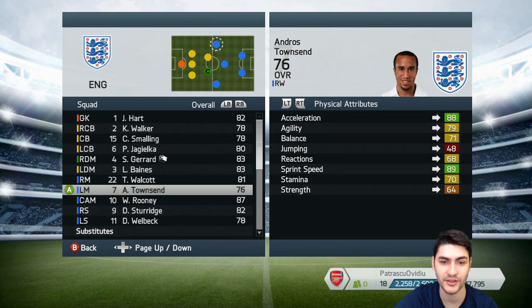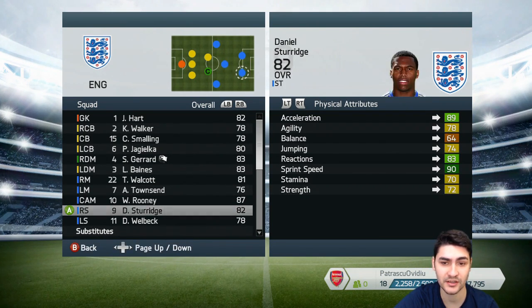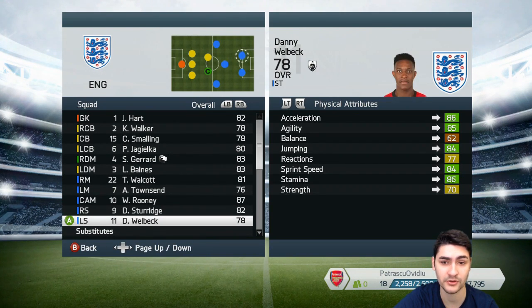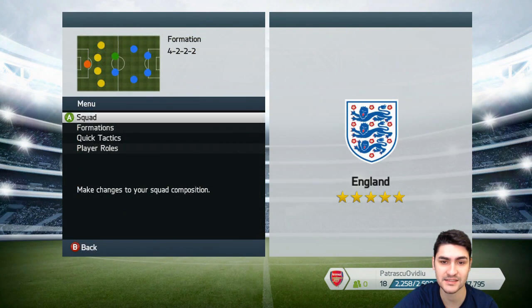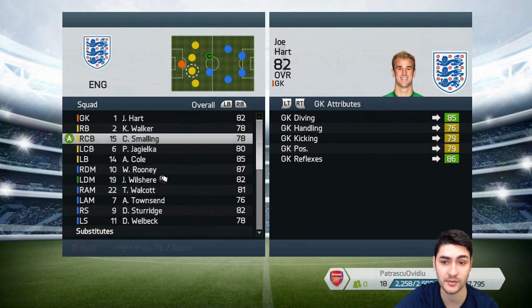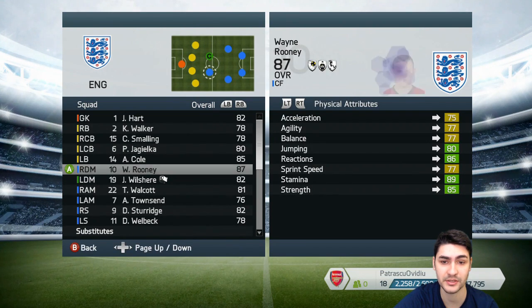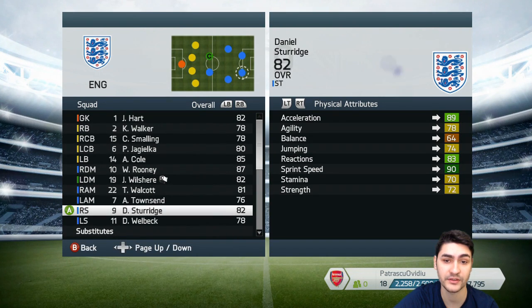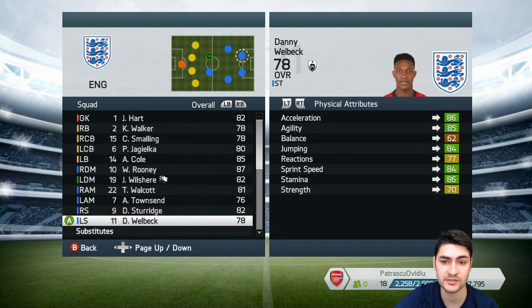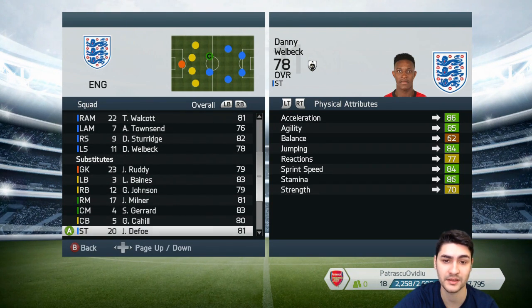In defense, I was hesitating between Jagielka and Cahill, but I chose the first one because he has such a nice combo of height and jumping ability — he reminds me a lot of Ramos. Kyle Walker is a must because of his incredible speed; he can cover a lot of ground, which is essential when playing with three defenders. Smalling as a center defender is pretty nice — his biggest quality is that he is tall and big, and that helps him get the job done.